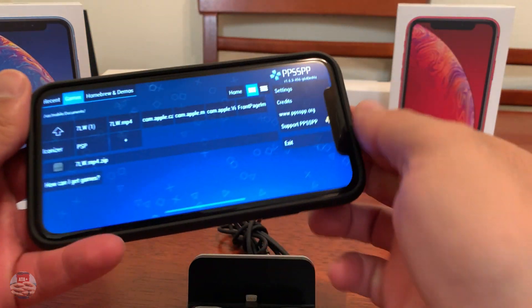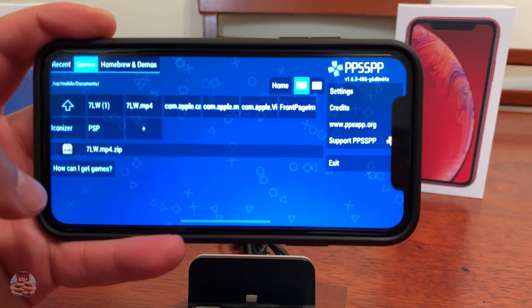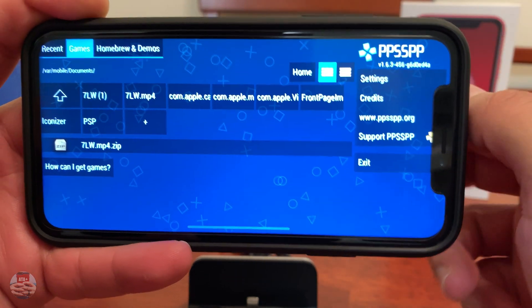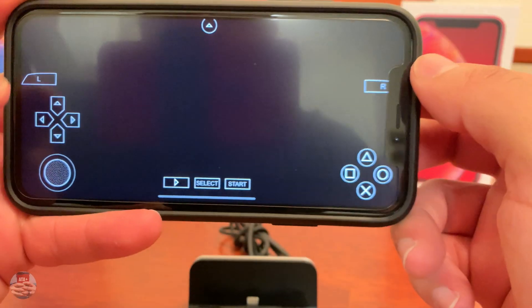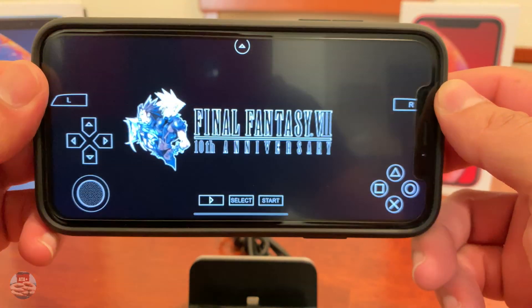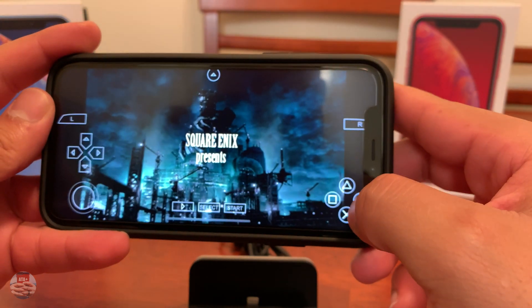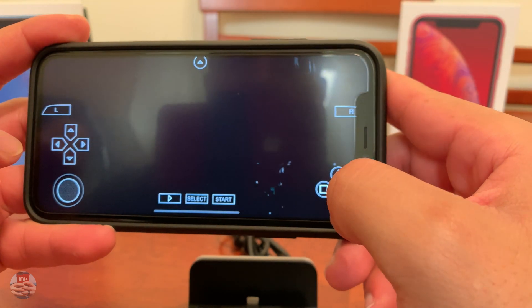Once we load up the application, it runs normally with no crashes on first start. I'm also going to show you guys some game footage. I was able to download a couple of games. Let's navigate over to the PPSSPP game section — right here we have Crisis Core: Final Fantasy 7 up and loaded. This is honestly a classic of mine that I loved playing in high school, junior high, and college when this game came out.